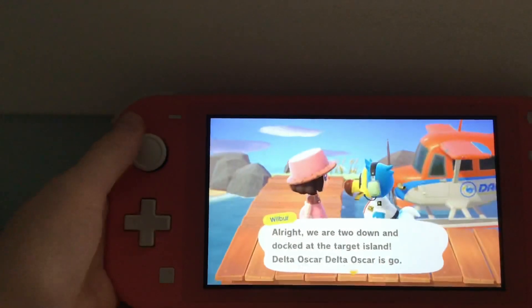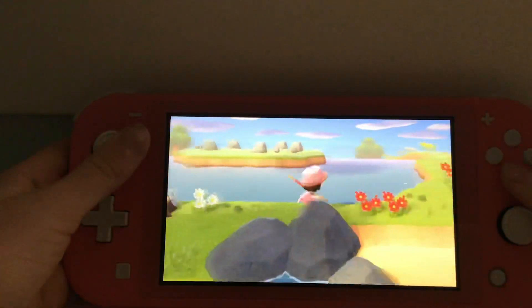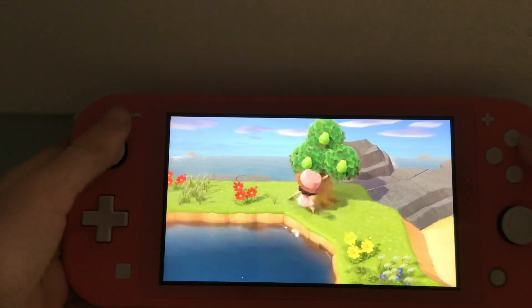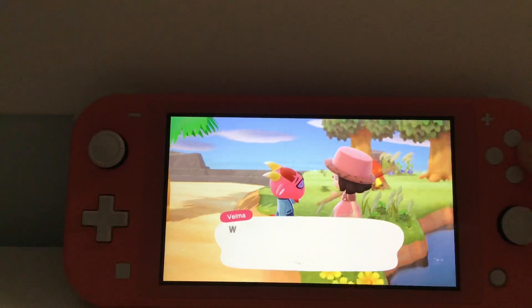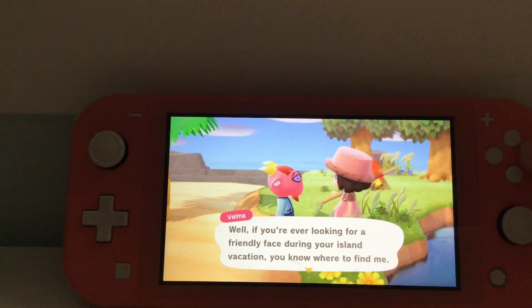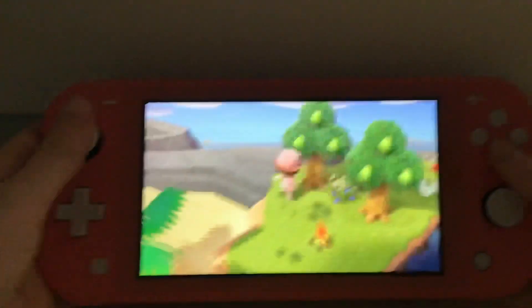I actually bought some more Nook Mile Tickets, so now I have 34. All right, who's here? It's Velma! She says: 'I don't believe we've met — I'm Velma, and you are? What a lovely name! If you're ever looking for a friendly island vacation, you know where to find me.' Velma is absolutely adorable, but not what we're looking for, so let's just keep searching.